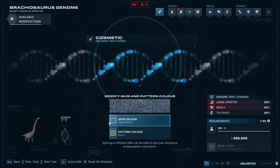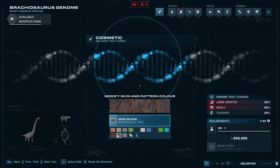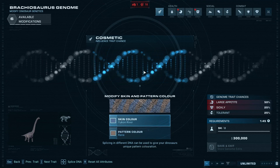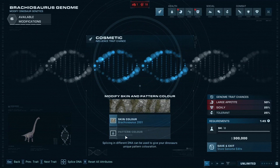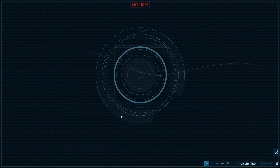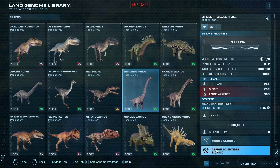We'll get the modified genome going. There should be a 2001 pattern — there is — and there's also a 1993 pattern. How many do we get per batch size? Two. I think it might be worth getting one set of 2001 and one set of 1993. So we'll get the 2001 pattern going and we'll also get the 1993 pattern going as well, so that way we have four Brachiosauruses.